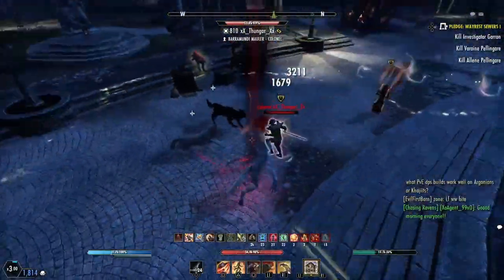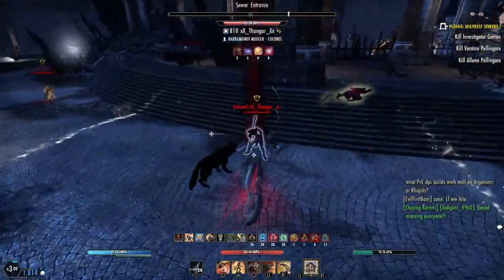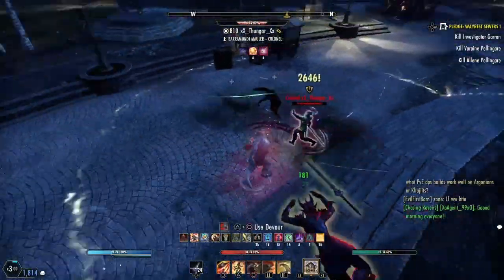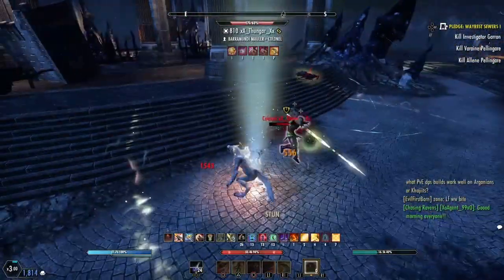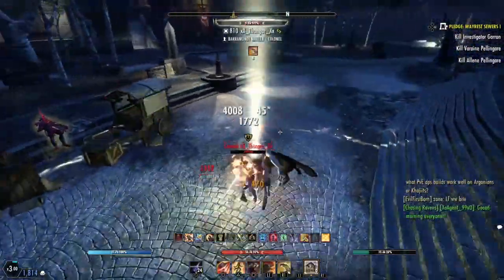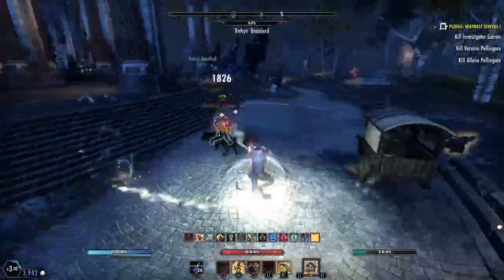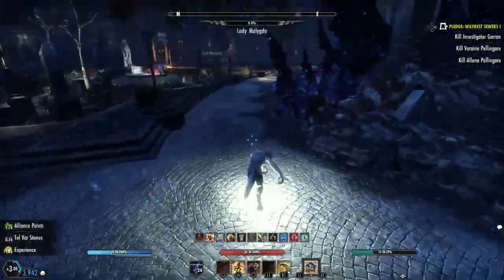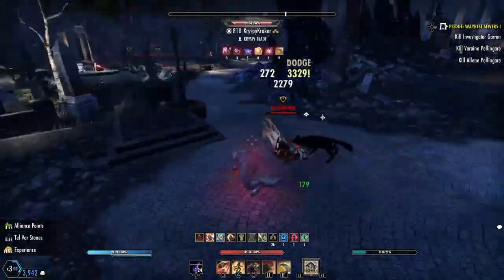Then you have the Howl — Piercing Howl — which is basically the main spammable bread and butter of a werewolf; that's where most of your damage comes from. One morph gives a synergy and the other does more damage when you fear them. I prefer the one that does more damage when you fear them, since you're soloing anyway unless you have a buddy for small-scale.